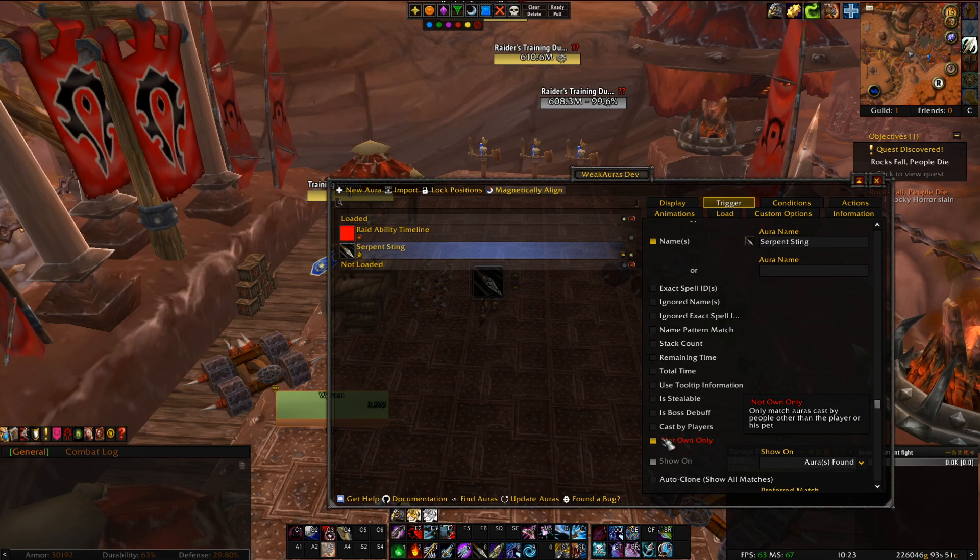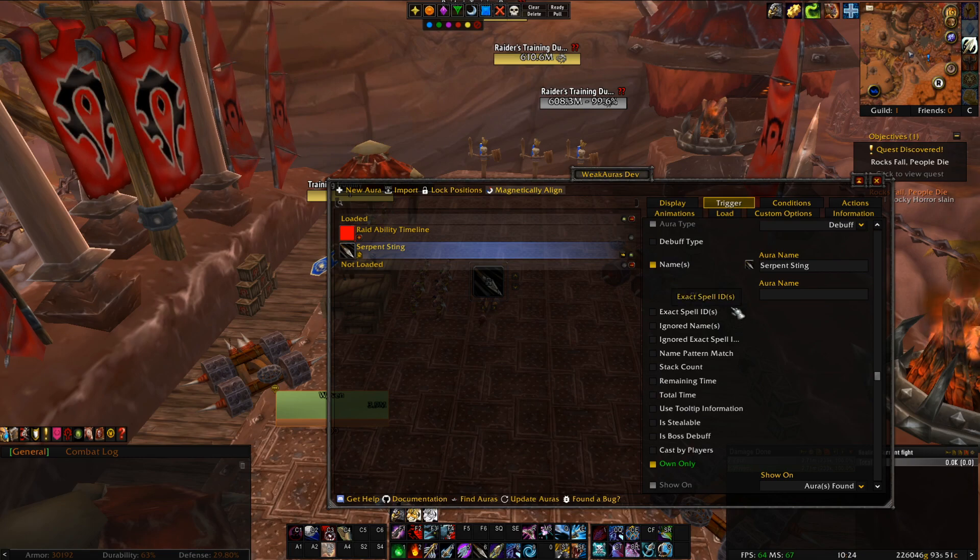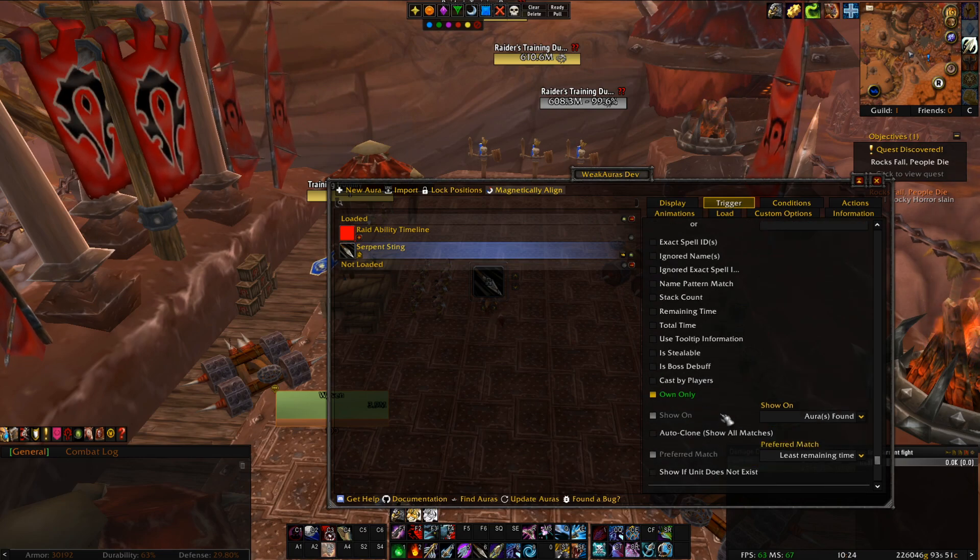If you were to click again, now it shows everyone but yours. This shows everyone. So let's make it show only ours. There are a lot of things in triggers, and this is probably going to be the longest section of this video. You can get IDs, ignore names, stack count, remaining time, total time — you can go so deep into this, and you could make auto clones. Auto clones help you check if something is active on multiple targets, but we're not going to go into that one a lot today.